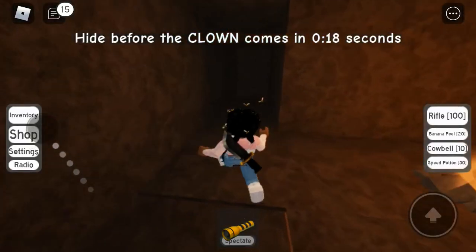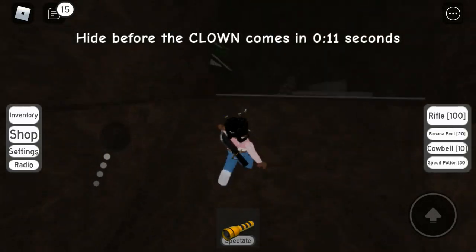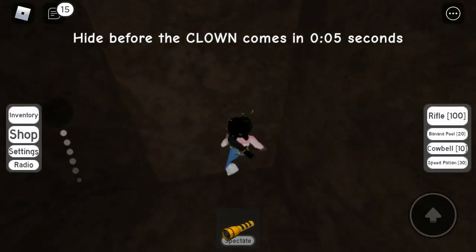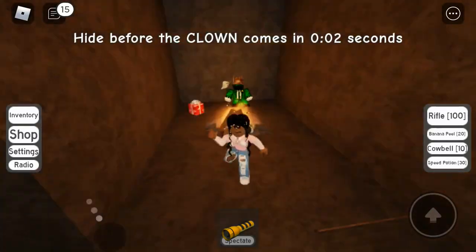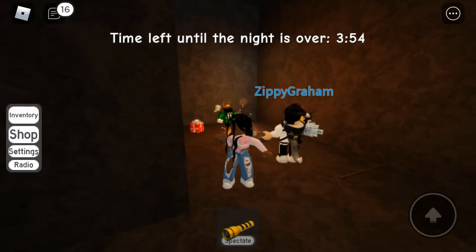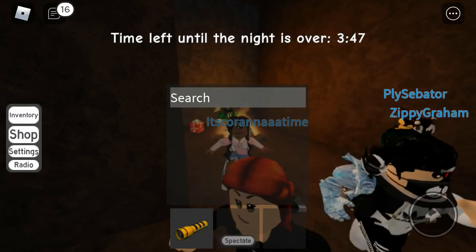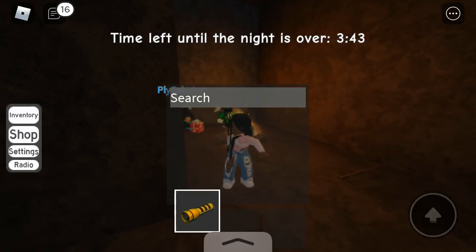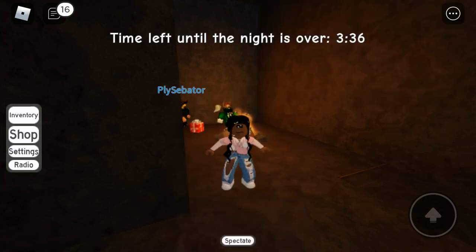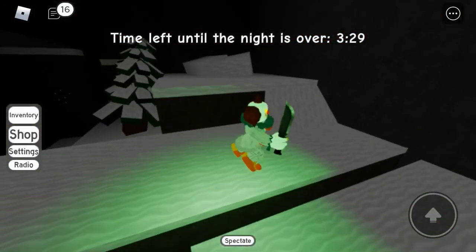This game literally hides spectating from you, and you don't even know it. So first we're just going to hide somewhere. Now that the game has started, I'm going to show you. First, you're going to click the three dots at the corner of your screen. It's going to say Emotes and Inventory. Press Inventory and then you can see that you have your flashlight. Drag your flashlight into there and it'll stay in there. Then press the three buttons again and press Inventory again. Now you don't have any flashlight, but it's worth it — now you can press Spectate and see where the clown is for free.